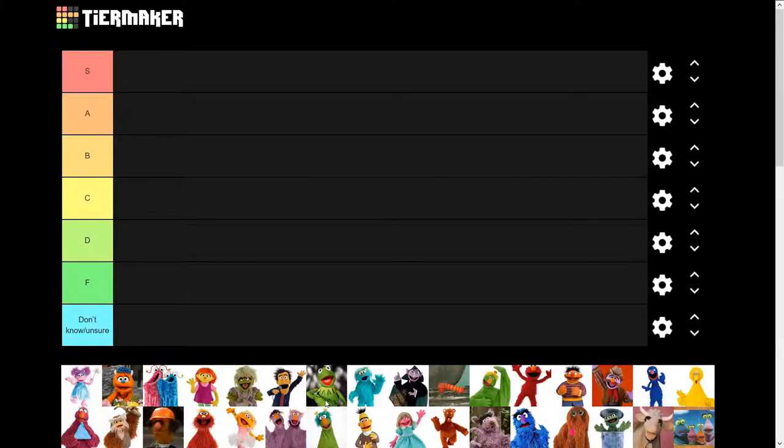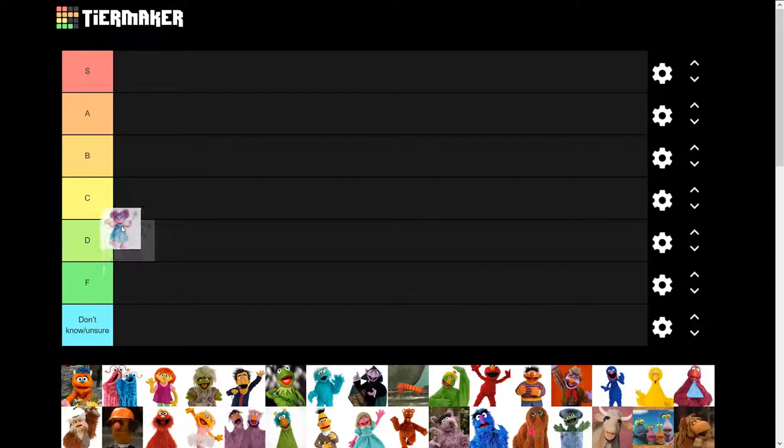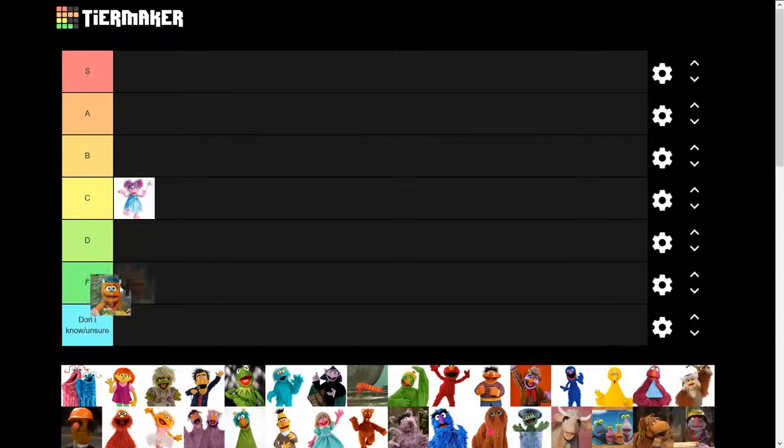I got a lot of support on my last tier list so I'll do another hot topic with Sesame Street characters. Starting off, he's a little retarded Tinkerbell — yeah, you can go there. Next up, orange man — I don't really like the color scheme and he just looks like a little jerk, so he's gonna be going in the F tier.